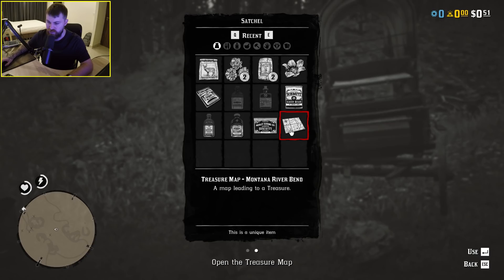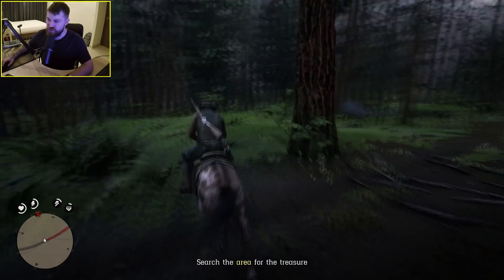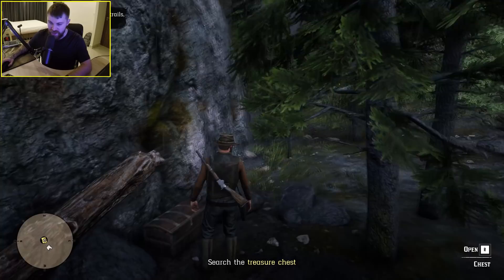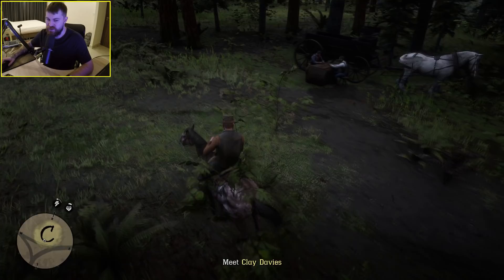Open the treasure map — we're going to go searching. We're just eating a plant off the floor on the way. All right, let's go find the treasure. It's raining now, and we've got ourselves a treasure chest — not the most hidden location, but there we go. A bunch of jewellery — nice. I really wish Rockstar Games would make an actual MMORPG one day, because the worlds they create are bloody glorious.